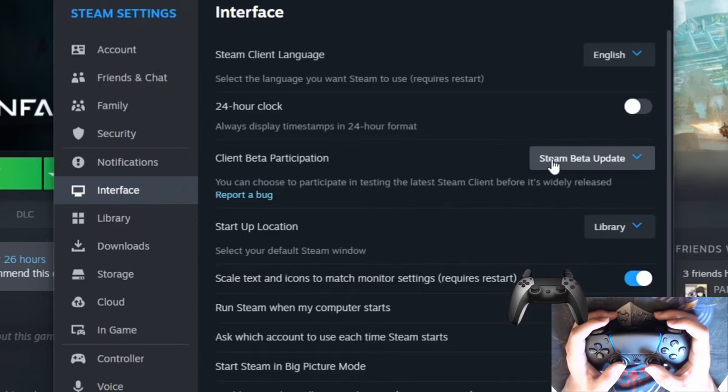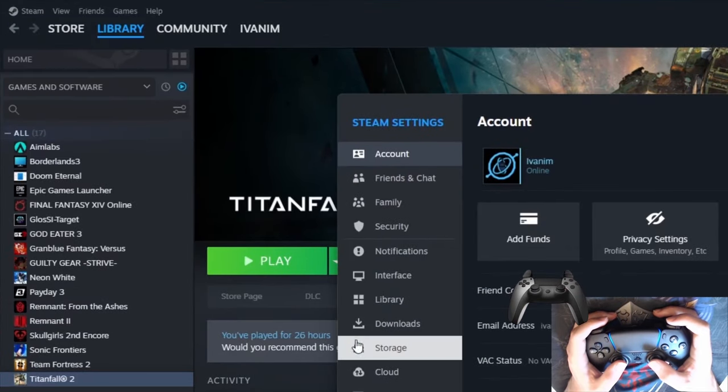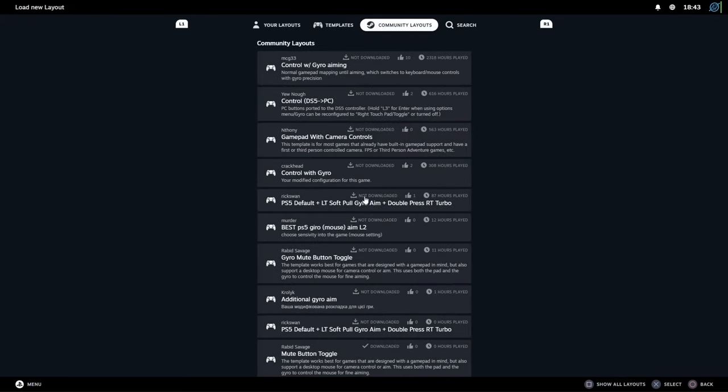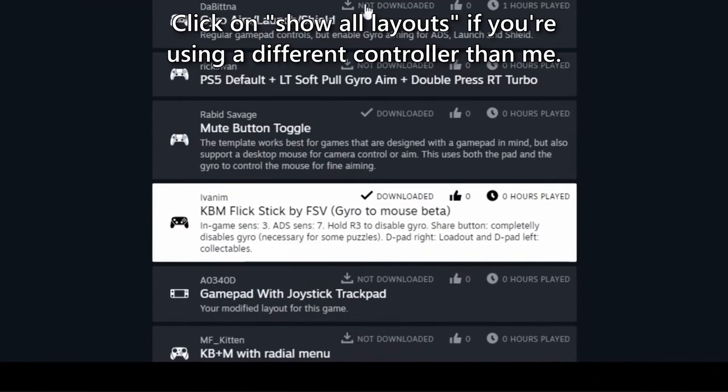In the near future you won't have to do this part, but for now, to activate Steam beta updates, go to Steam, Settings, Interface, and select the Steam beta updates. Then you just need to enter the game, press the home button, go to controller settings, and import my layout by going to the community tab.